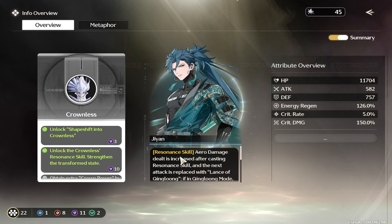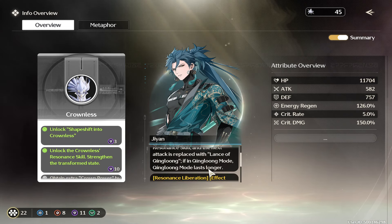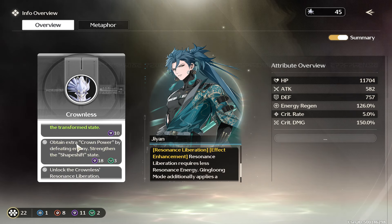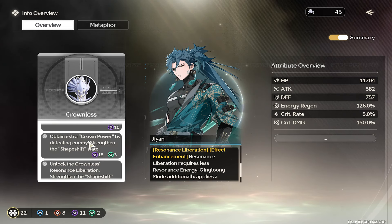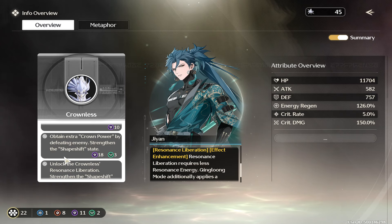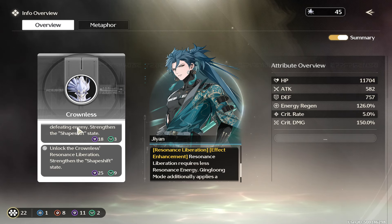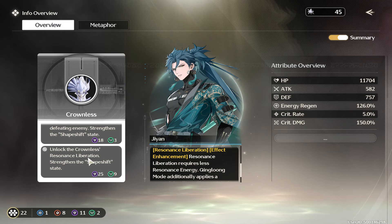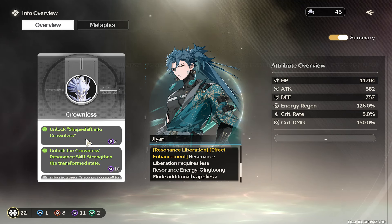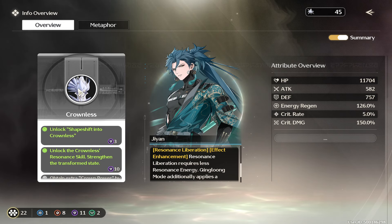Going down, this tells you what you chose for your character — that matters too. What resonance skill you choose when you get to that screen, and what you get next. You can scroll down to see what you could get by going further and what it requires. Then extra crown power by defeating enemies, strengthening the shapeshift state. It's going to be even more powerful, and then crownless resonance liberation, strengthening the shapeshift state — it's just going to do so much damage. And remember, when you're in that state, you're not taking any damage at all and you're doing a huge amount of damage.